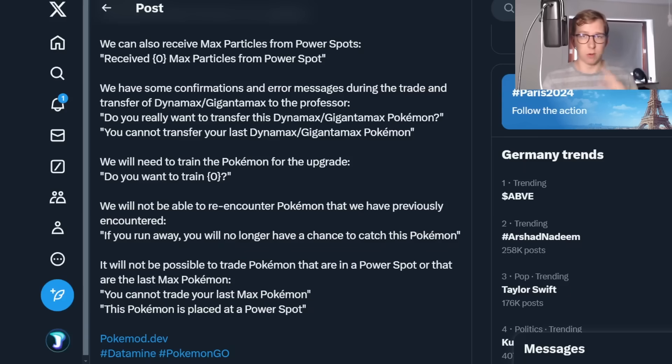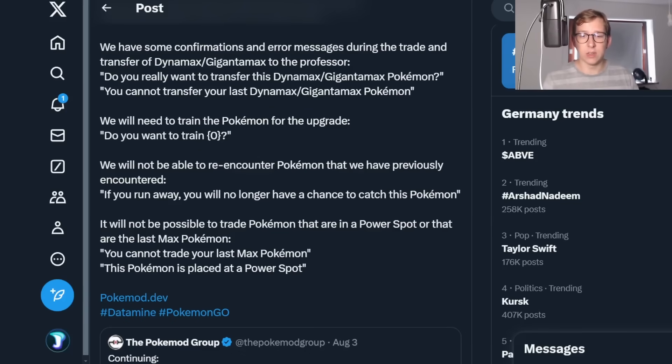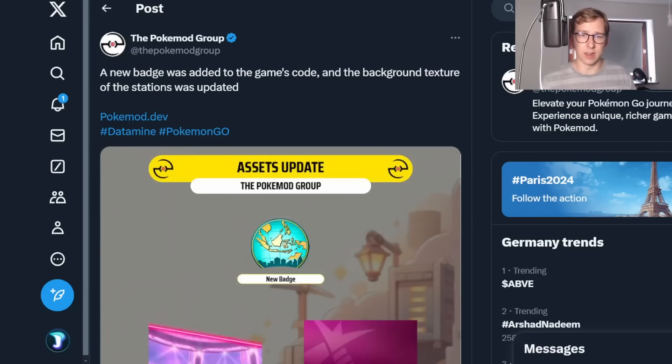You can transfer Dynamax and Gigantamax Pokemon — you're going to get a notification for this before if you really want to do that. You cannot trade your last Max Pokemon or the ones that are placed in Power Spots. Very likely we might just get one free Dynamax encounter in the beginning of this event just to have everybody set on the same page. Then you can do those Power Spots, do those battles, get new ones, and build up from scratch. You definitely always need to have at least one in your account so you can still do Power Spots.